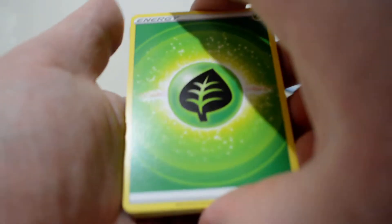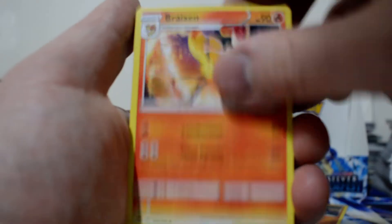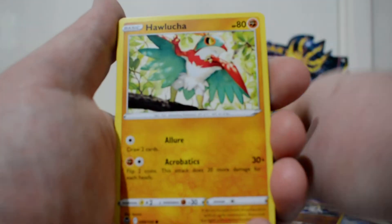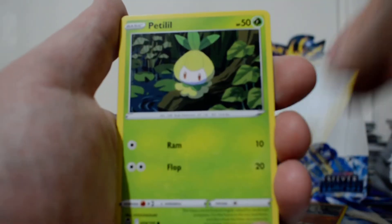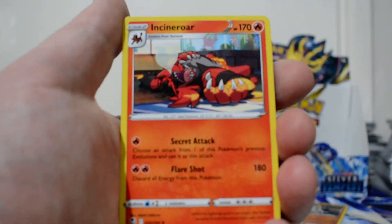We've got a Grass Energy, Donphan, Braixen, Lophani, Sandygast, Relicamth, Hawlucha, Togedemaru, Pelliper, Reverse Togedemaru - that's good to see - and an Incineroar.